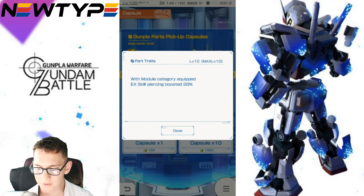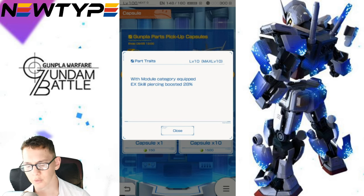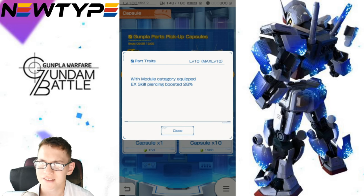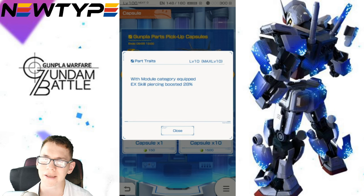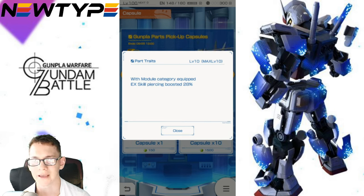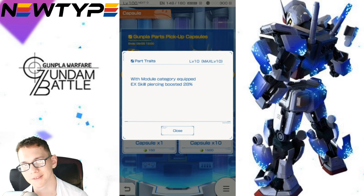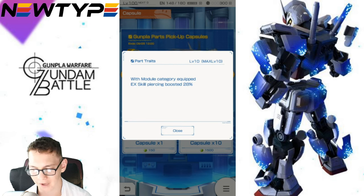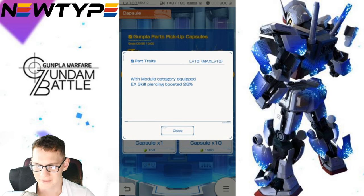Next we're going to have the legs. With module category equipped — modules are pretty much like the claw and the fist — which is really weird. I don't know why it wouldn't say blade. If it said blade or saber that would make a lot more sense. But it says module. I know in the TV show it used its fist because he was also a martial artist, and it makes sense. But he has two swords. The EX skill is Piercing boosted 28% — so basically double. It's not bad, and this is definitely catering more towards the arms.